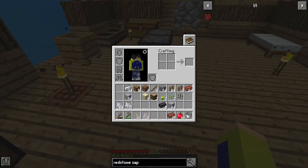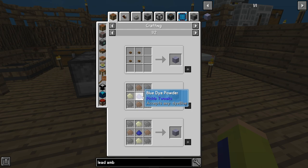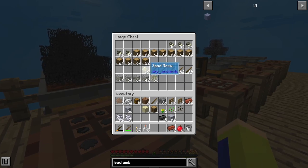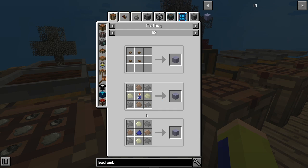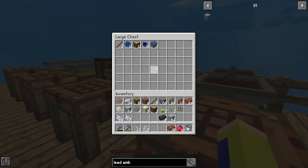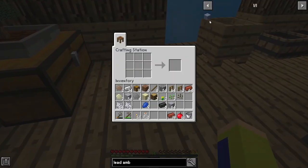Now we need lead amber. Lead amber requires lapis, four petrified resin, two sand, and two iron. So: two iron, two sand, four petrified resin — just like that. For lapis you get it from nine acorns, so let's hope we have enough — and we do. We get ourselves a lapis lazuli block which turns into lapis. Now we take this and craft the lead amber.